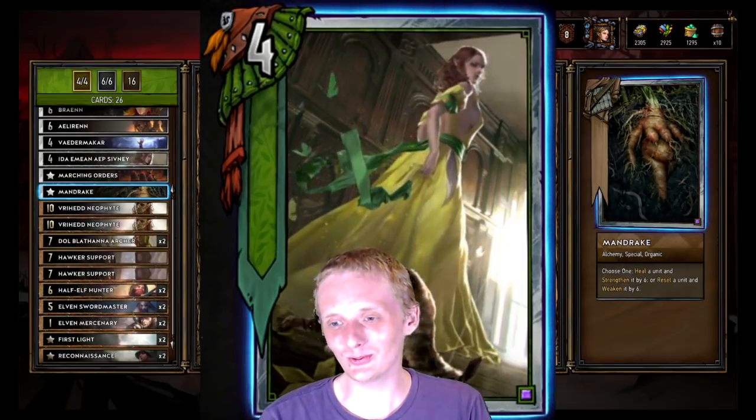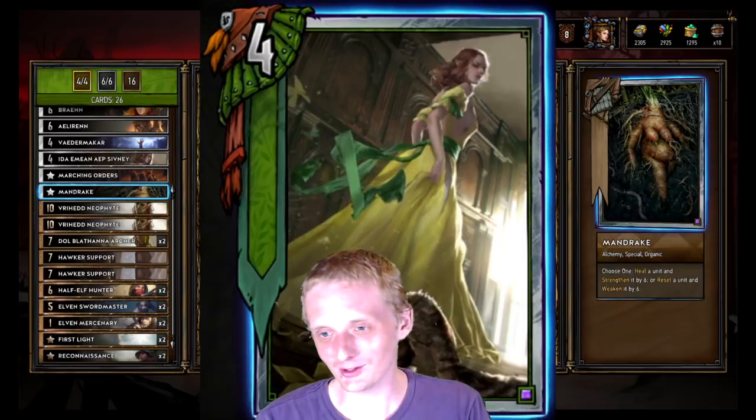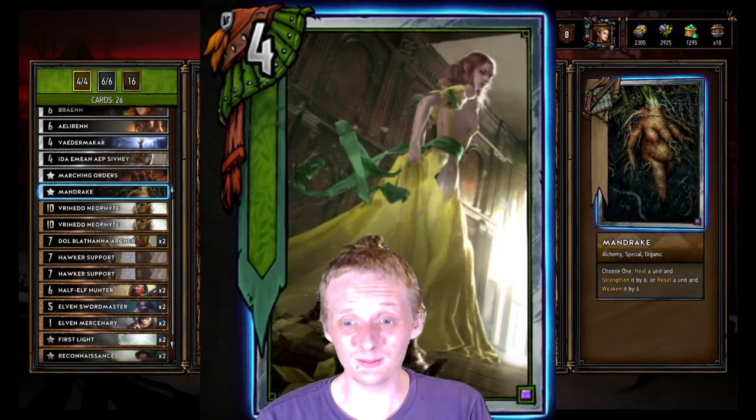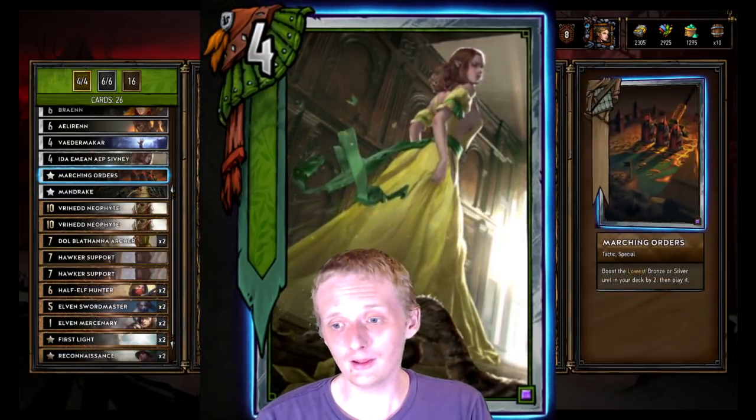Then we got a Mandrake because the deck's trying to be a meta deck, so you got to run Mandrake — heal a unit and strengthen by six, or reset a unit and weaken it by six. It's versatile and so good right now, basically in every deck that can fit it in. Then we got Marching Orders — boost the lowest bronze or silver unit in your deck by two then play it.